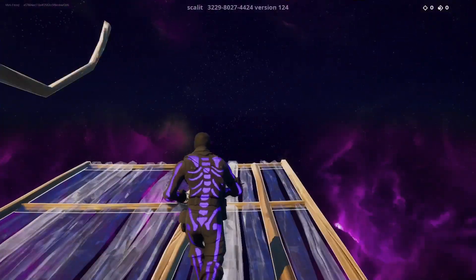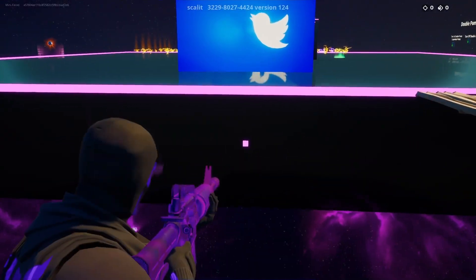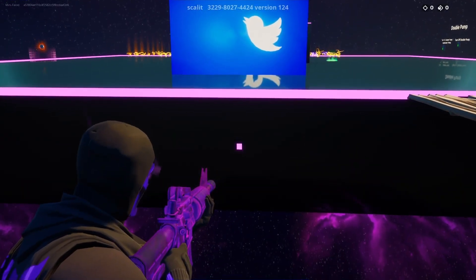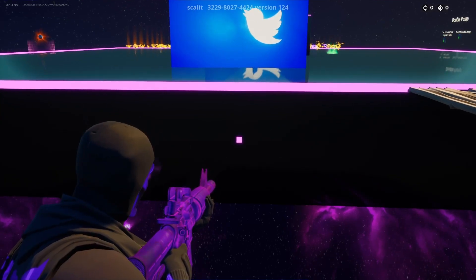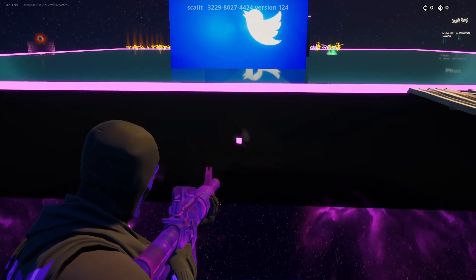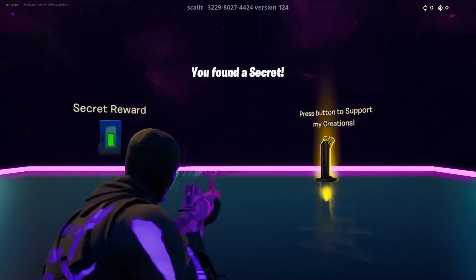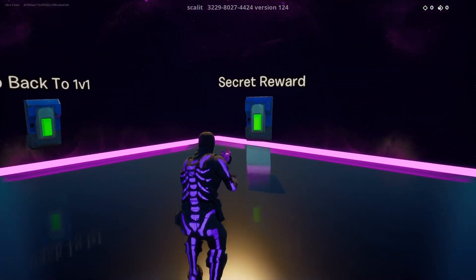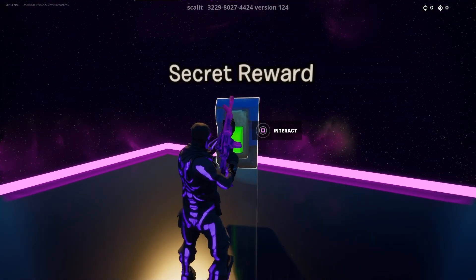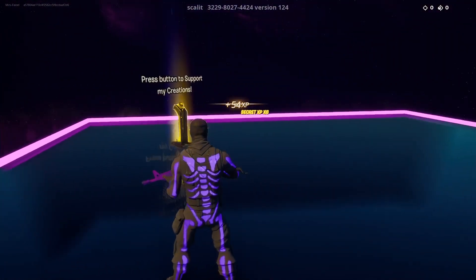What you want to do is come to this Twitter-like sign and build three ramps like that, and a ramp to the side. You will see a little purple square right there, and you just want to shoot it about 15 times. When you shoot it about 15 times you will get teleported into a secret area — it says 'you found a secret' — and then there will be an interact button which will just give you unlimited XP.